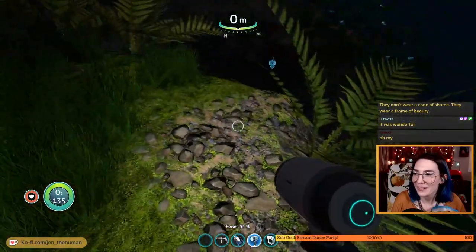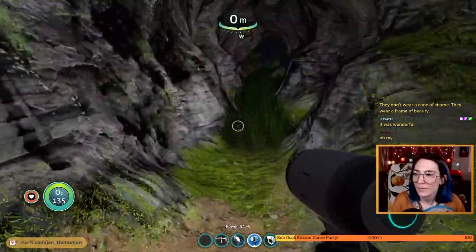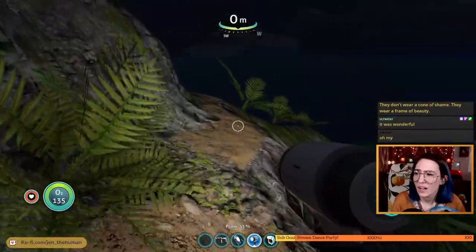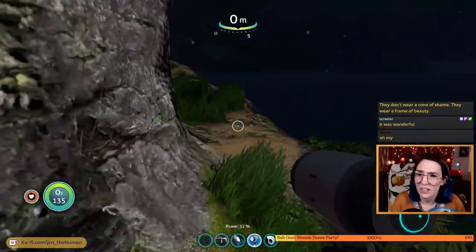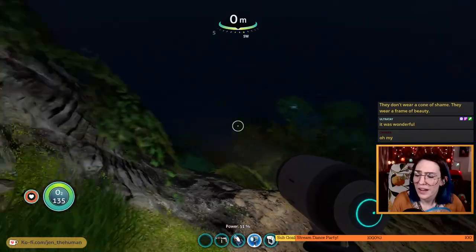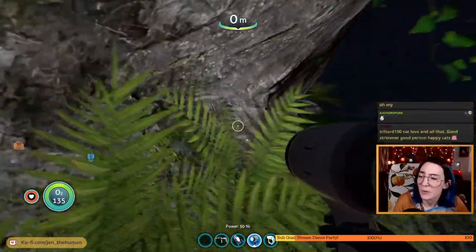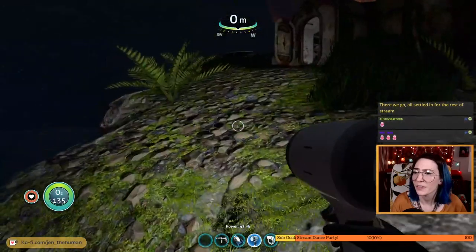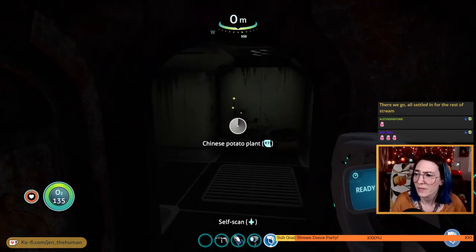I think if I try to do that I'll fall. We can't — we don't know how to jump. Let's just keep going — this is precarious, a little bit sketchy. A little bit scary — we're up very high. This game not only has fear of the ocean but fear of heights — it has a little bit of everything for everyone. They really make you walk all the way around in a spiral. Okay, we did it. Any new stuff? Chinese potato plant.